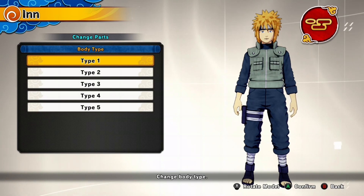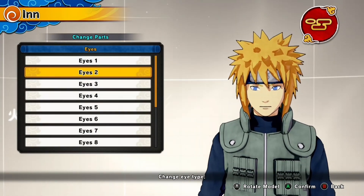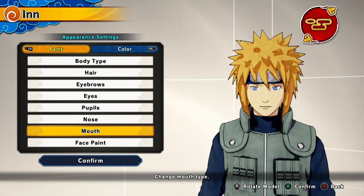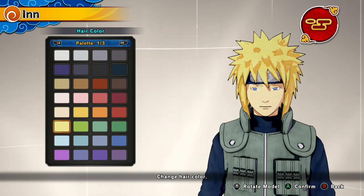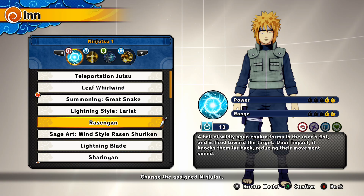For the face creation we have body type one, hair we have Minato's hair, for the eyebrows eyebrows two, then for the eyes you want eyes two, pupils two. Nose five is what we're running, mouth one, face paint he obviously has none. The hair color I went with the lighter one — it suits him more, his hair is lighter. Skin I went with that one, and his eye color was blue.